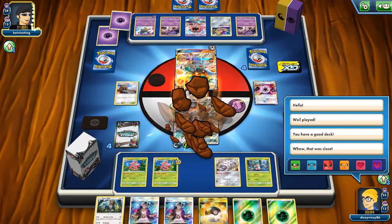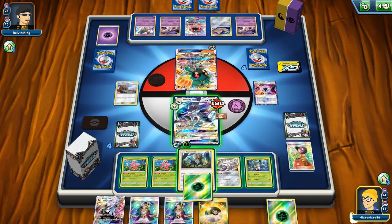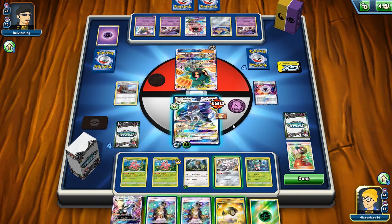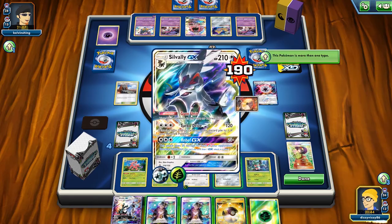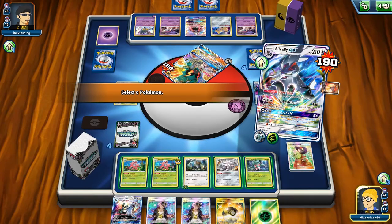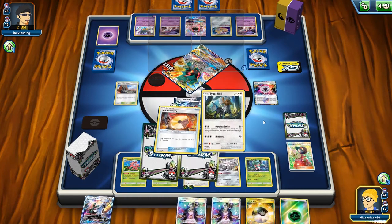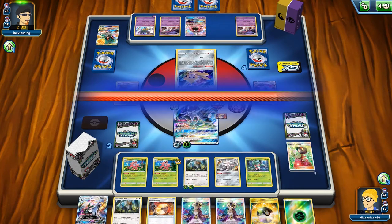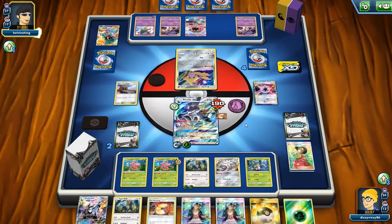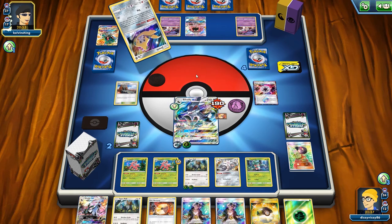Without a Choice Band this is not going to be a knockout — 80 plus 20 is no knockout. We need to get the other Type Null up. We can't take off the Fire Memory unfortunately, so we just Turbo Drive — we do 160, we one-shot the Marshadow, put energy on our Type Null, and get two more prizes. We get our other Fire Memory — perfect. We've only used two Altar of the Sun so we have another one.